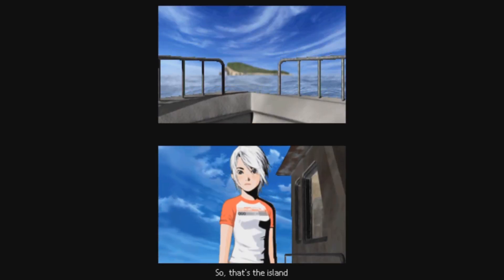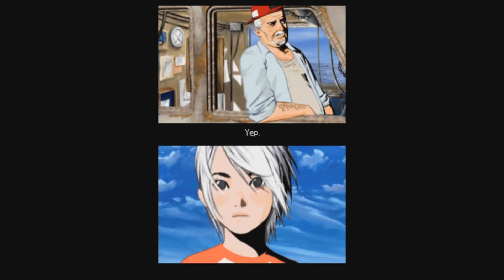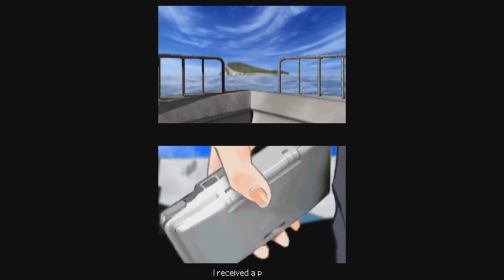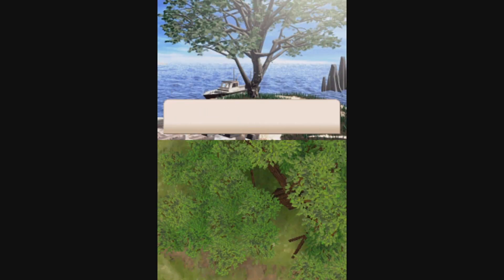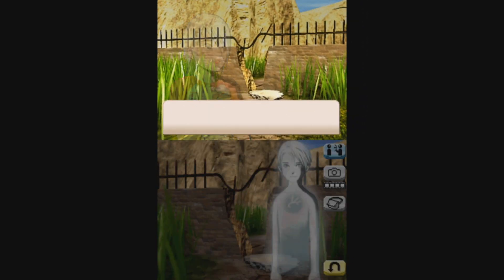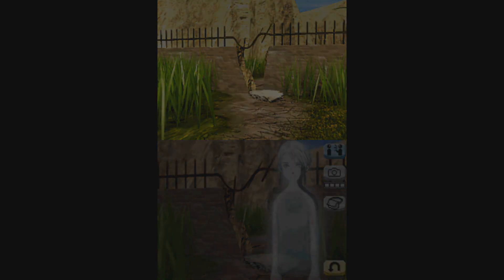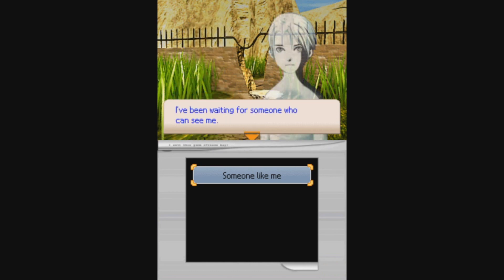Trace Memory follows the story of a girl named Ashley Mizuki Robbins. On the day before her 14th birthday, she arrives with her aunt Jessica to the mysterious Blood Edward Island, where a father whom she thought was long dead is waiting for her. He also sends her a birthday present — a device called a DTS that just so happens to look like a Nintendo DS. Not long after they reach the island, Jessica suddenly disappears, leaving Ashley to look for her. Then Ashley meets a ghost boy around the same age as her, known only as Dee. It turns out he doesn't remember his actual name, and that most of his memories are missing. So the two of them decide to team up and work together to find the truth of Ashley's family, and of who Dee really is.